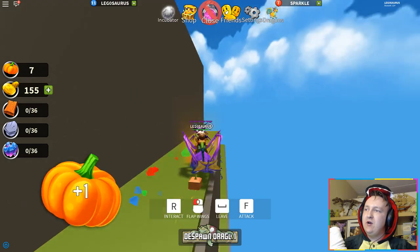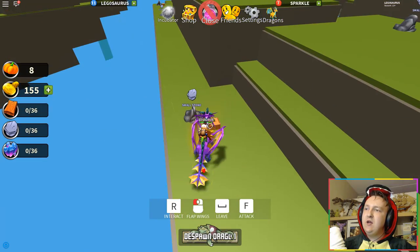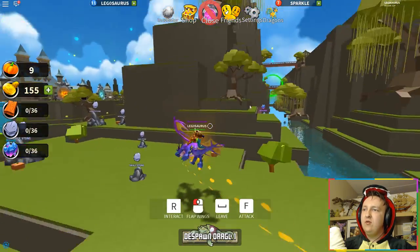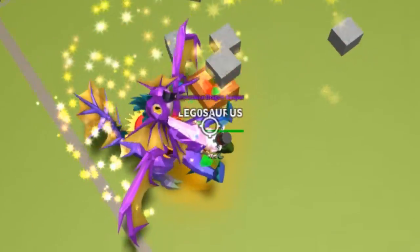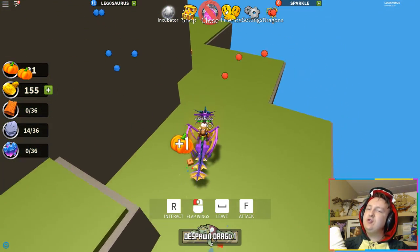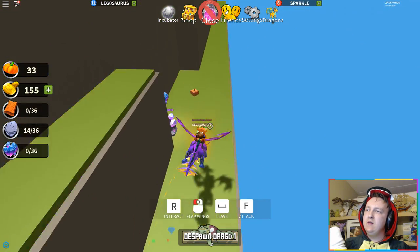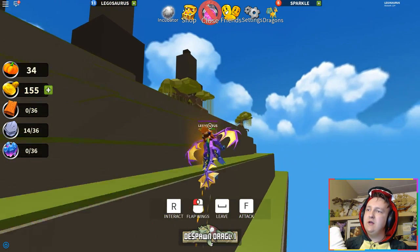You need to find 8,000 pumpkins though — that's so much, especially if you only get one at a time. But you know what, I might try for it. So this is just what you have to do — you press R and collect them, and you also get some XP which is nice. Let's collect 100, because I think the cheapest Halloween dragon was 100 pumpkins. I've already got almost 10. Whoa — well done, your dragon has leveled up! That's pretty cool — it didn't used to have an animation for leveling up.